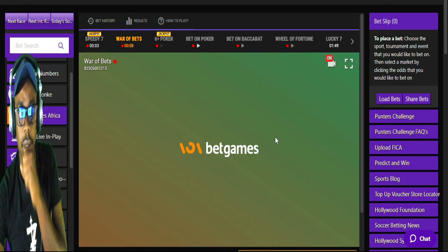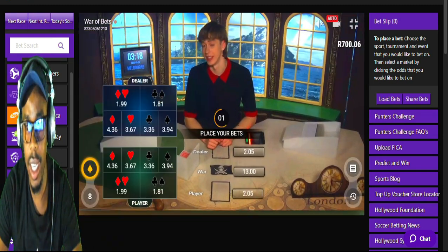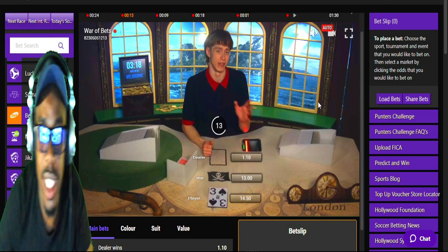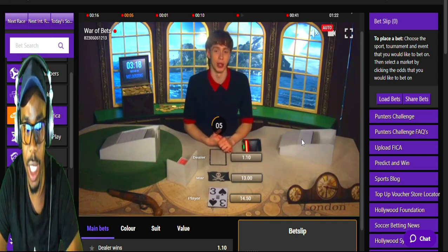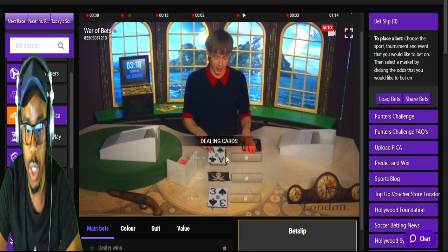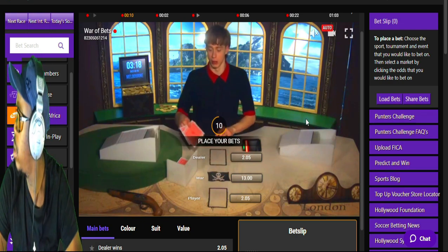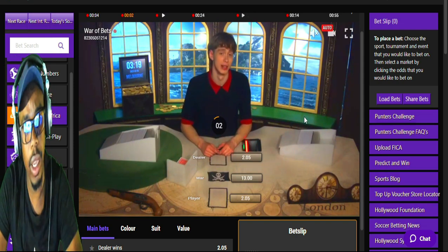This is one of the games you can actually use to build your bankroll — the Wall of Bets. On this one, what you need to know is that you need to wait for the draw. After that draw you just pick the card that you know is going to win. As you can see here there's a three — this one is definitely going to win. You need to bet with your higher stake on this one. Let's just wait for the draw.